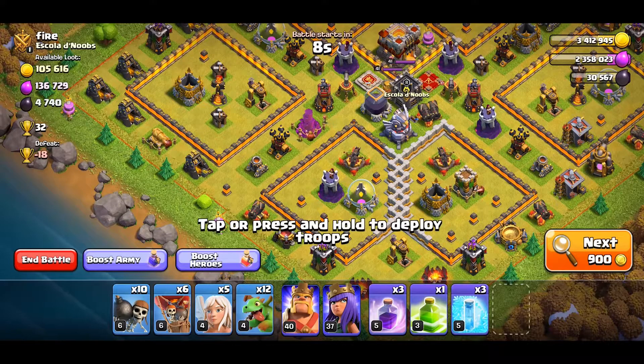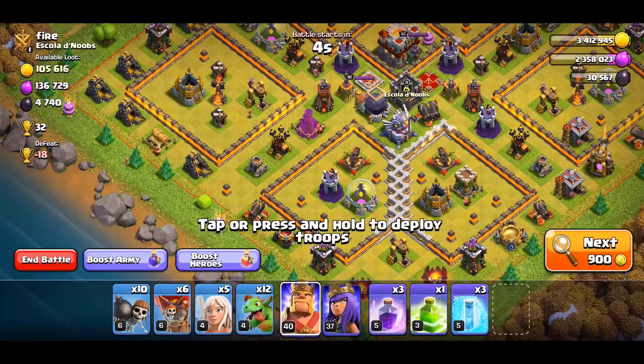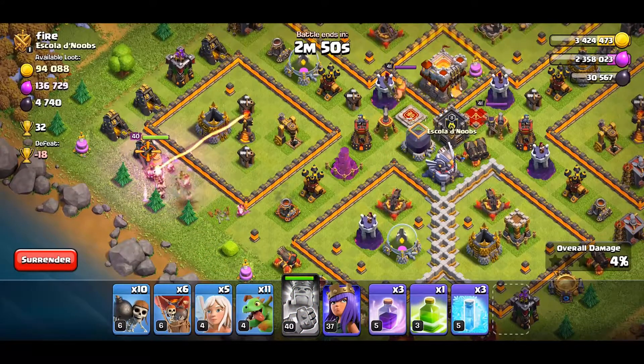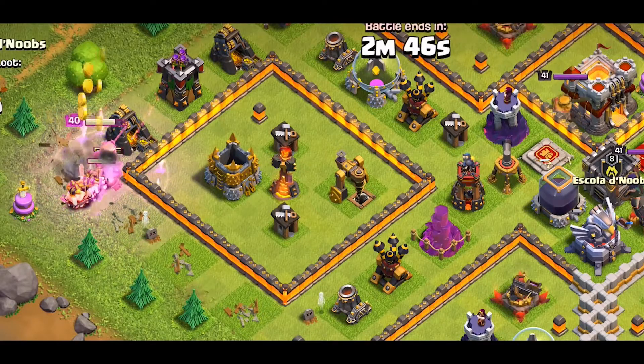This strategy is very strong and it can even get very high loot from a Town Hall 11. First we will make a funnel with our king and the baby dragons so that our queen walks right in this path. The single will be a problem but not something we can't deal with.